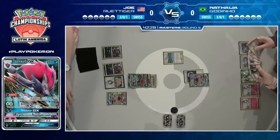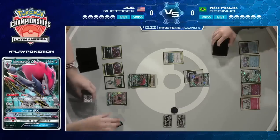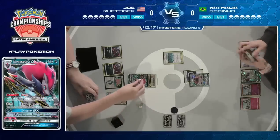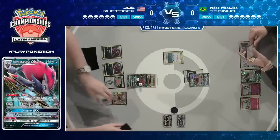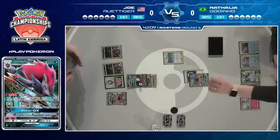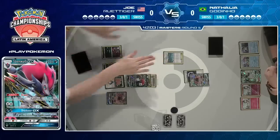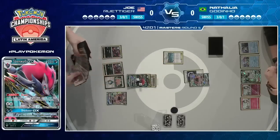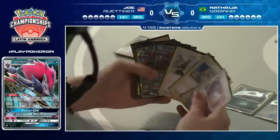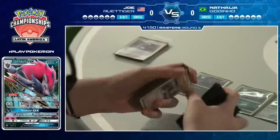Natalya had to put down the extra Mudkip just for security. We saw how awkward Robin's deck was without it, so she definitely valued getting Swampert into play as quickly as possible. But she's just going to have to end her turn here with an Energy Drive for 80 damage on the Zoroark. Meanwhile, Joe picks up a second Crushing Hammer from the top of his deck. One thing that could be really crushing here is if he finds his copy of Team Skull Grunt, being able to discard the two Double Colorless that Natalya has in hand.